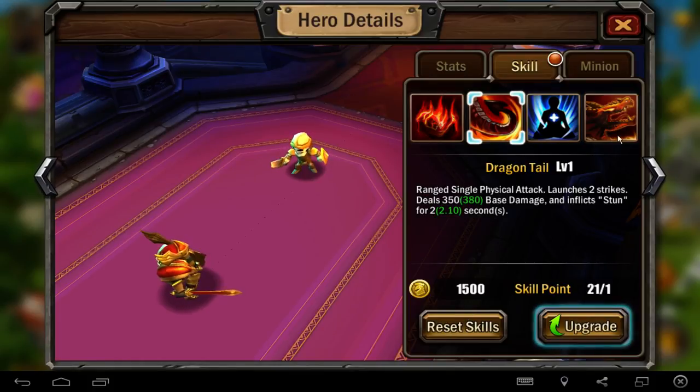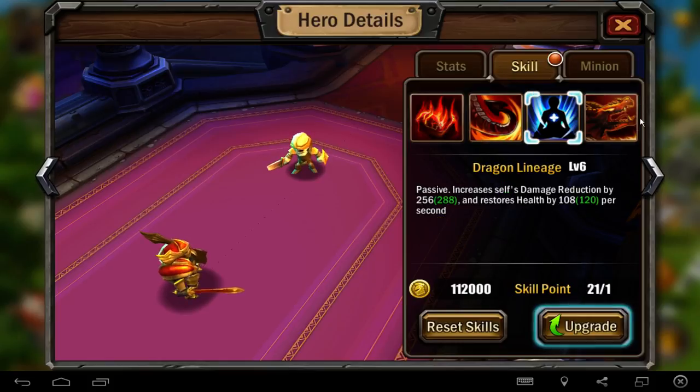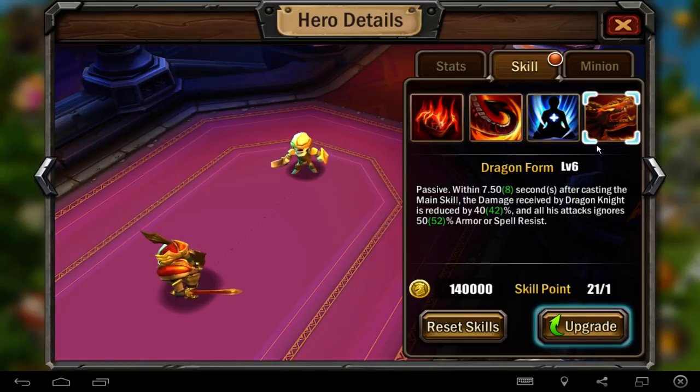I don't level Dragon Tile because for me two seconds is not really different than two and a half or three seconds in this game. It's enough at two seconds, because you need stuns mostly only to break other character skills - to break enemy hero skills. That's why two seconds is enough. The better skill I got is this one - Dragon Lane - which is a passive skill that increases self-damage reduction by 25% and restores hit points at level six. I like this skill more.